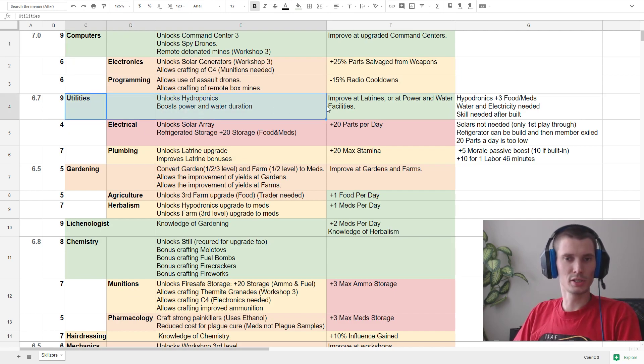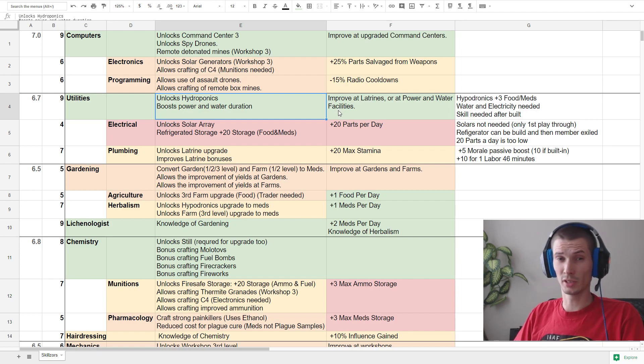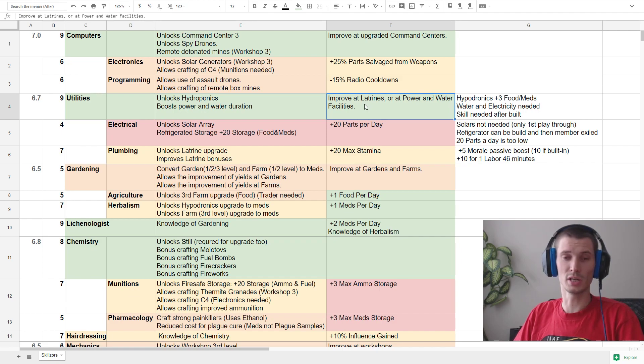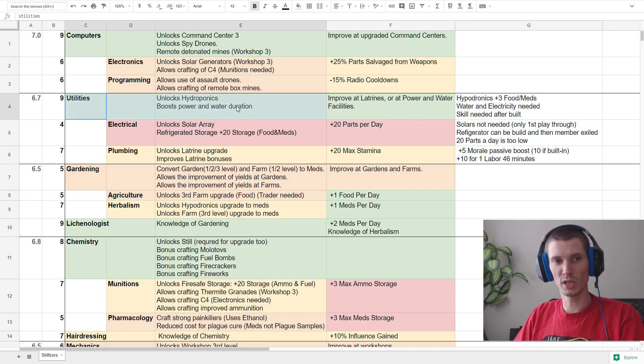Next is utilities — for me a must-have, because it unlocks hydroponics. It also boosts power and water duration, so rain collectors or generators will work for longer periods. Even if you're in a second or third playthrough with a builder's card where water and electricity aren't a problem, you still want this because hydroponics is amazing. A small slot gives the exact same amount of meds or food as a fully upgraded third-level garden. The skill is also required to keep hydroponics working, so you cannot exile the person with utility skill.